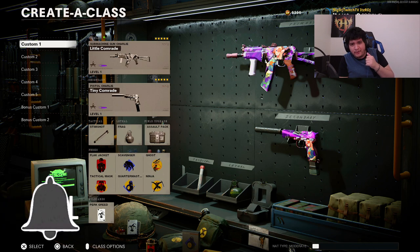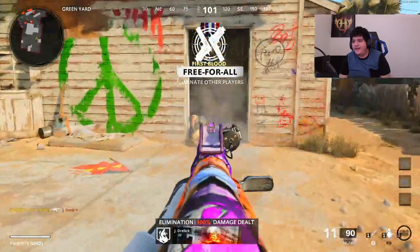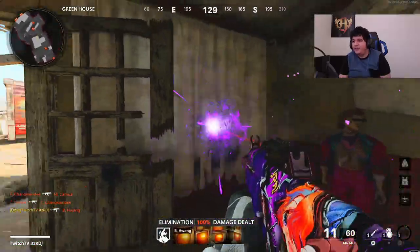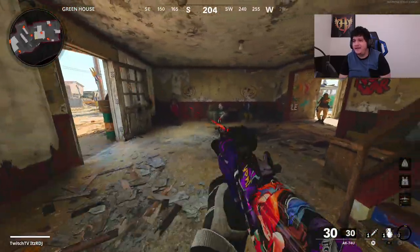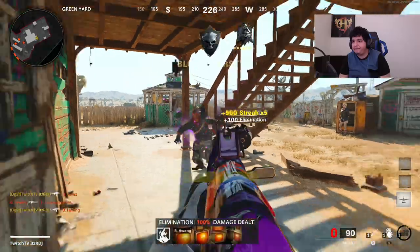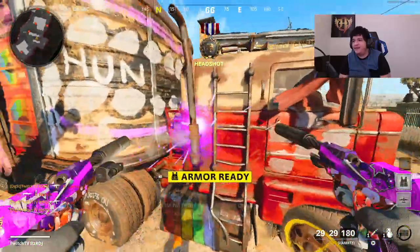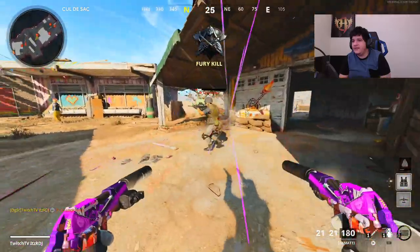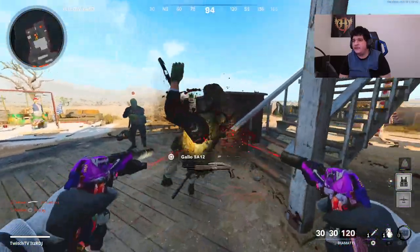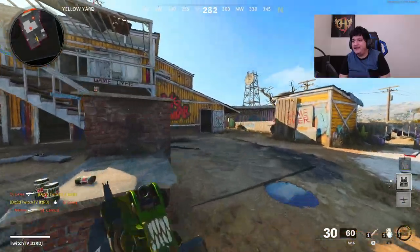If you find this video helpful so far, make sure you drop a like, subscribe, and turn on post notifications. Now let's get to a private match. Here we have the Little Comrade — the AK — and as you guys can see, the purple bullets definitely pop out of this gun. That's basically how it works. Let me know which colorful bullet is your favorite so far. Here are the pistols — you can actually dual wield the Diamatti that comes in the same bundle, and you will see the pink/purple bullets there as well, which is really cool.